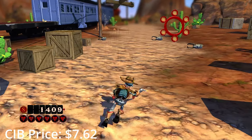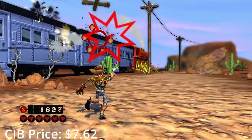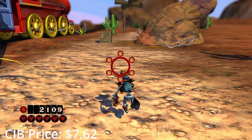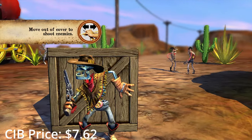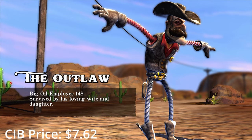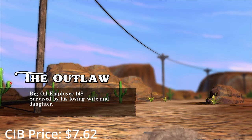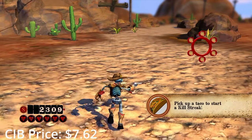The Gunstringer is usually considered the best game that came out for the Kinect, and that actually means a lot more than you might think. You puppeteer the titular Gunslinger by moving him around with your left hand and aiming with your right. The controls actually work quite well and allow you to get into a groove really quickly. The game plays like a rail shooter, taking clear inspiration from the Panzer Dragoon series with how you aim. You swipe over targets to get a lock on and then release a hot barrage of lead upon your enemies all at once. You can still find this game for really cheap, so if you have a Kinect, you should definitely pick it up.